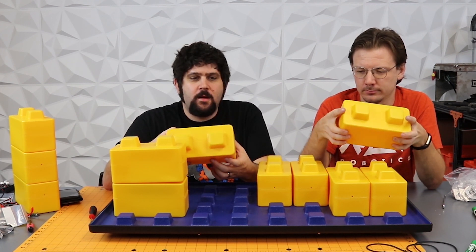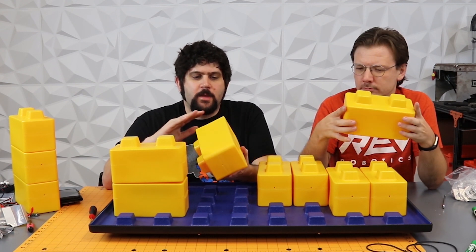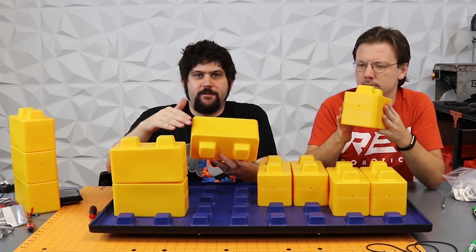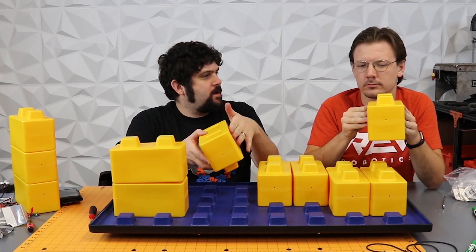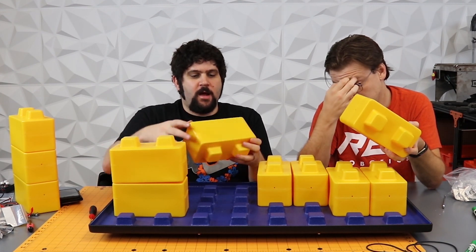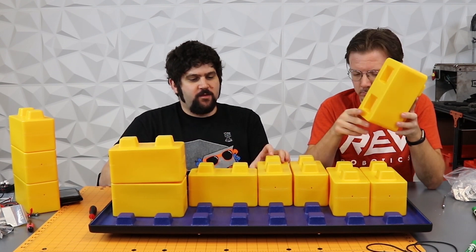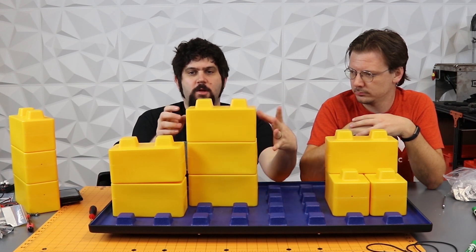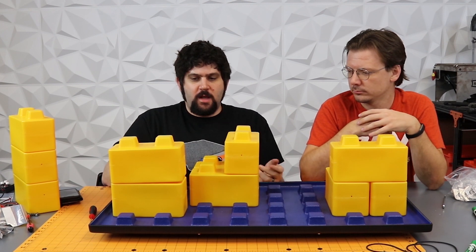They've got about a similar weight to that. There are a couple features worth pointing out. All the edges are really rounded. The sides are not actually flat — they're actually really concave. So you kind of have to keep that in mind. There's a little bit of in and out, but it's not too bad. When they're in position, they do seem to lock together pretty well and they're pretty even.